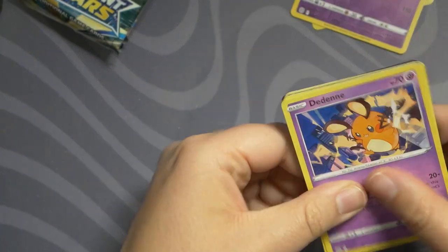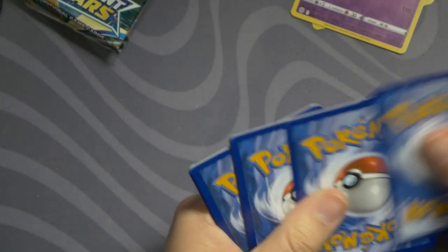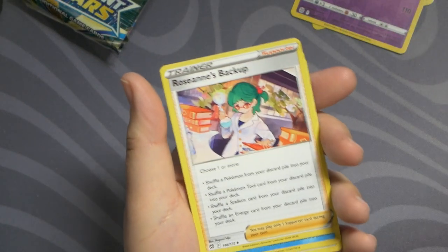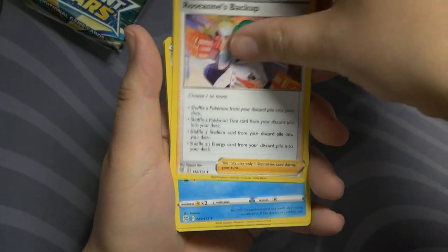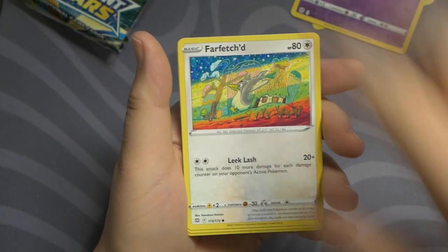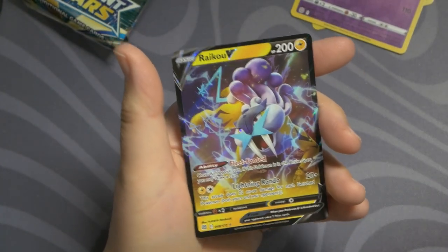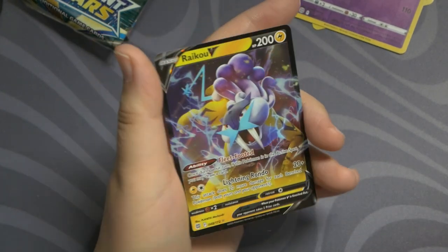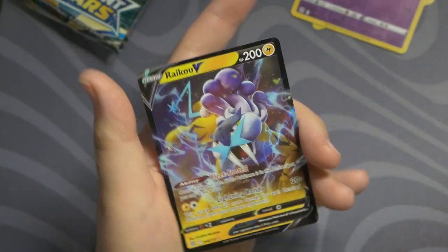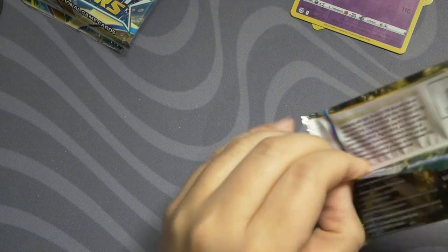One, two, three, four to the front. Dark Energy, Roseanne's Backup — I always point this out but this card has so much text on it. Floatzel, Choice Belt, Dedenne, Cubchoo, Dusknoir, Farfetch'd, Exeggcute. Our reverse is Muk and our rare — oh, we got a V! Raikou V, very nice! That's one of the legendary dogs — very cool. One of the three. Raikou V, very nice.